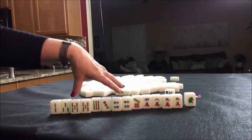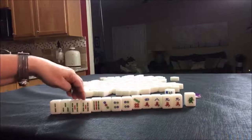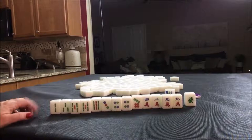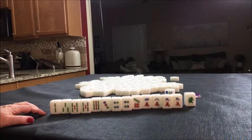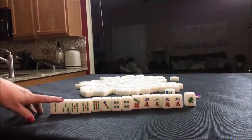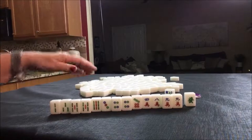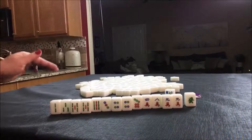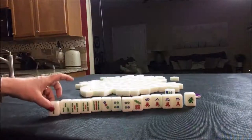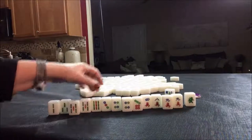I was thinking mix shifted pungs, but we don't have a three crack or six crack. So that is light. One, four, seven — two, five, eight — three, six, nine. We do have some knitted straight potential. One, four, seven — two, five, eight — and then we have a nine. Yeah, that's a bit straggly, but the possibility is there.